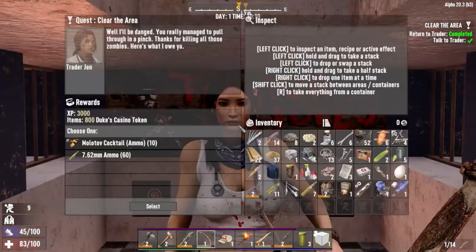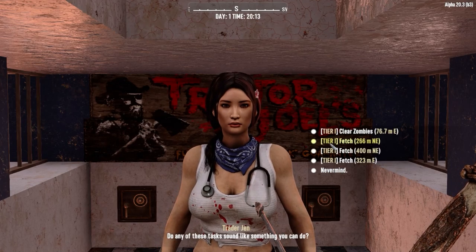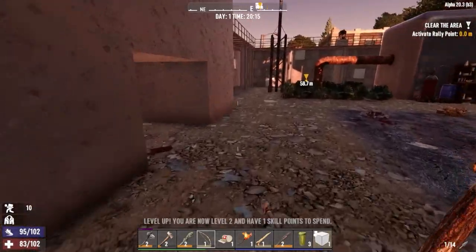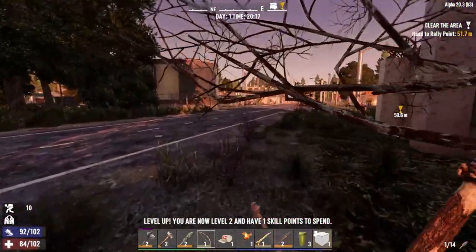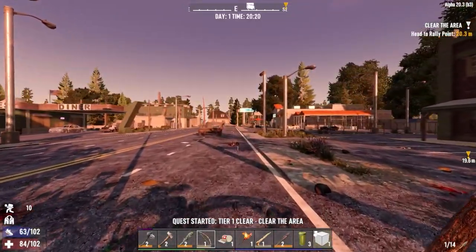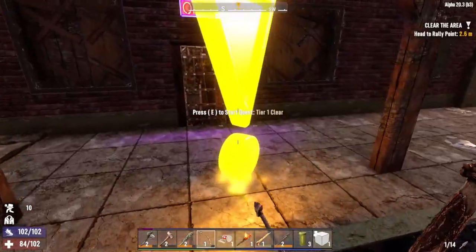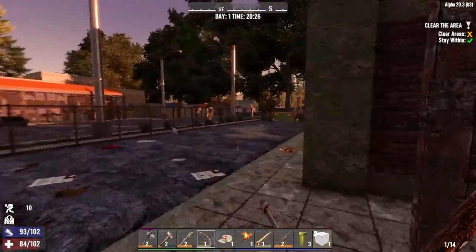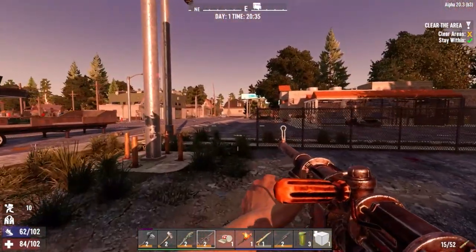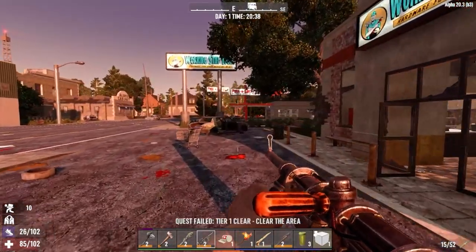Trader Jen — I'm going to close that door behind me just in case someone's wandering. Some 762mm ammo — we'll take 60 rounds of that for completing the quest, because we've just actually got a gun. The molotovs would have been nice as well. I'll pick that other mission up — we probably could do that tonight, although being that it's 20 past 8 and all the zombies are going to start going feral, it's probably not a wise idea. The Dead Rooster — we could raid this POI because it's only round the corner. I think we'll go back to our base.